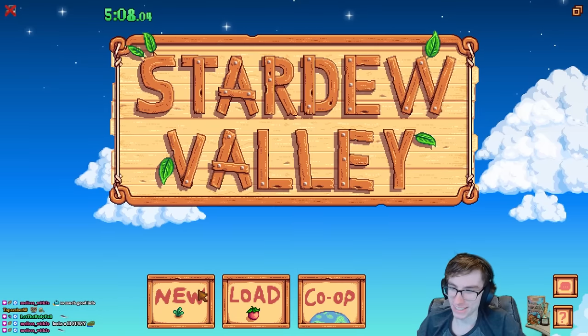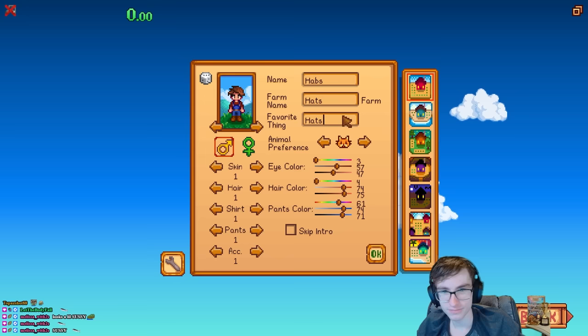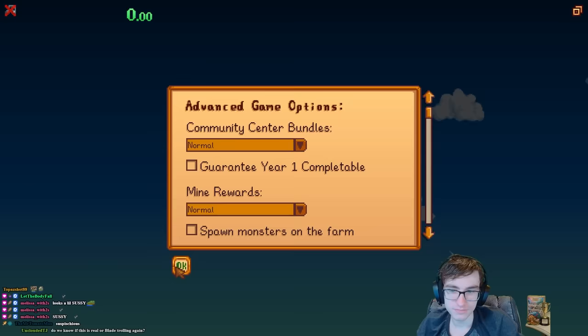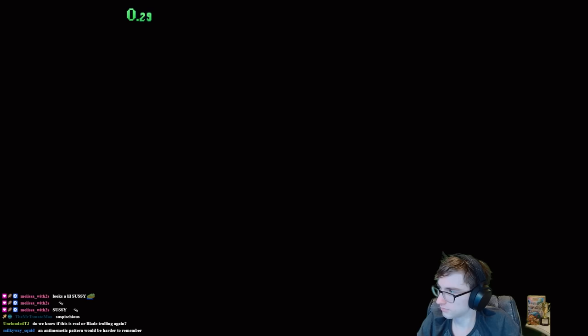Why is it that I end up doing the most stupidest time-wasting challenges I can possibly do for videos? Okay, today — or I guess a few months ago now, let's not talk about my upload schedule — I thought it'd be a great idea to speedrun collecting every single obtainable hat in Stardew Valley. There are 93 hats in total for me to collect, and hopefully this can double as a guide on how to quickly obtain some of the rarer hats.